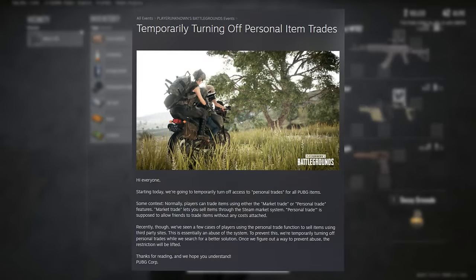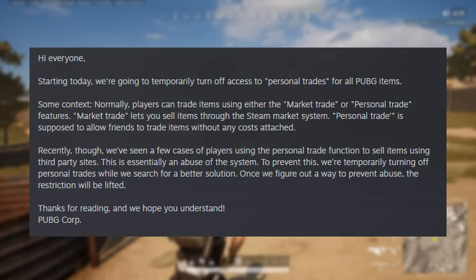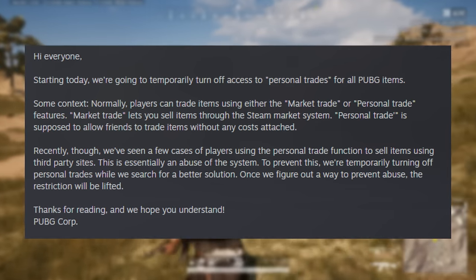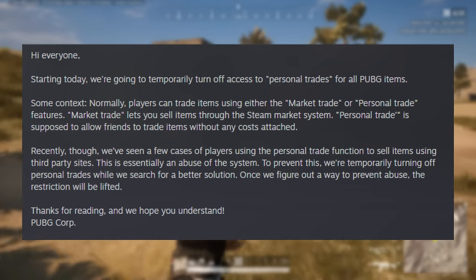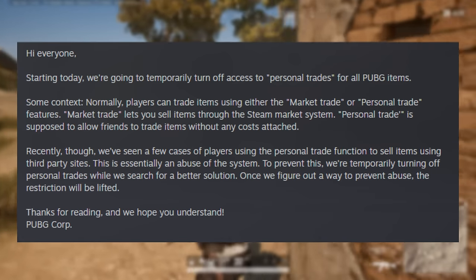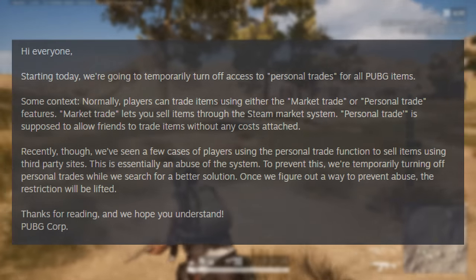On May 3rd of 2018, there was an update message released by PlayerUnknown's Battlegrounds which states: 'Hey everyone, starting today we're going to temporarily turn off access to personal trades for PUBG items. Normally, players can trade items using either the market trade or personal trade features. Market trade lets you sell items through the Steam market system. Personal trade is supposed to allow friends to trade items without any costs attached. Recently though, we've seen cases of players using the personal trade function to sell items using third-party sites — this is essentially an abuse of the system. To prevent this, we're temporarily turning off personal trades while we search for a better solution. Once we figure out a way to prevent abuse, the restriction will be lifted.' And it never did get lifted.